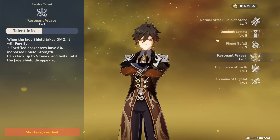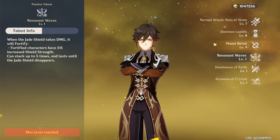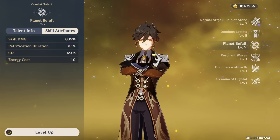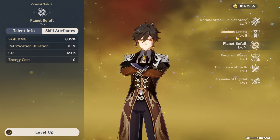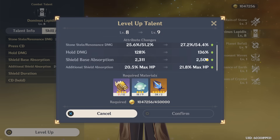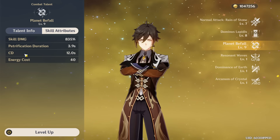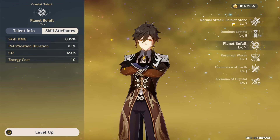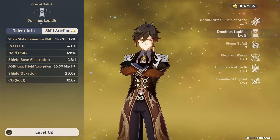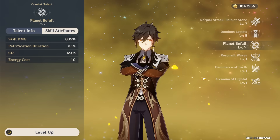Regarding talent priority, it highly depends on how you play this character. For a general build, most players choose to max their shield first to get a tankier shield, and then focus on their burst for some damage — that's what I would recommend for most players. Maxing your shield ensures it doesn't break, because as soon as it breaks you lose the damage and protection it gives you. If you're a physical Zhongli main DPS, maxing your normal attacks first is the way to go. Otherwise, either leveling your shield for a tankier shield or leveling your burst for more damage and a bit longer petrify can both be viable.